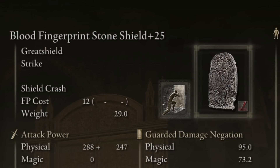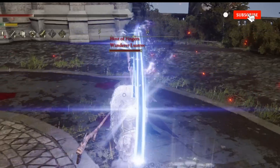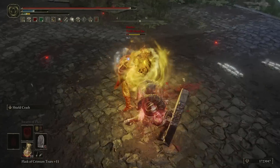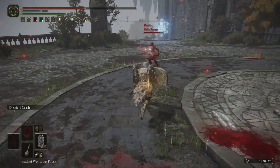Somehow, despite all the patches addressing the many metas of Elden Ring, this simple shield remains super effective. It's true that madness procs aren't as crazy as they once were, stunning for a lot shorter of a period, but bleed remains outrageous and honestly that little madness stun is still more than enough in PvP, leading to a guaranteed hit and a big burst of damage when it happens. It even still procs during a roll at times, which is just silly, leading to a free hit.